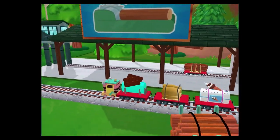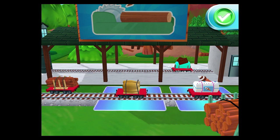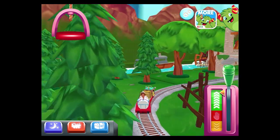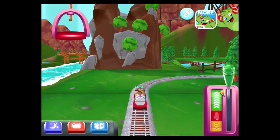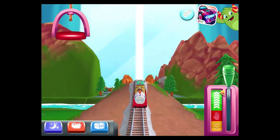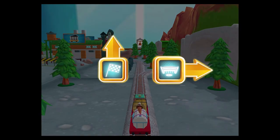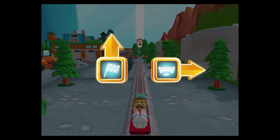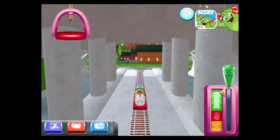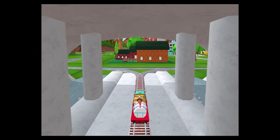What type of wagon should we pull? That's the way! Where to now? Right leads to Tidmouth Sheds. Forward leads to the lava quarry. Next stop, Tidmouth Sheds. Right leads to Knappford Station! Left leads to Tidmouth Sheds! Knappford Station's just ahead!